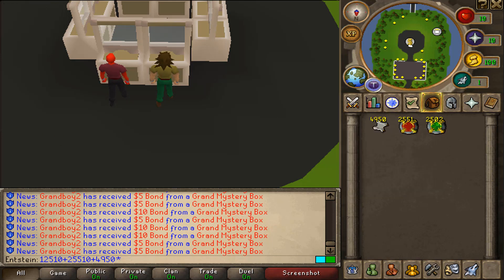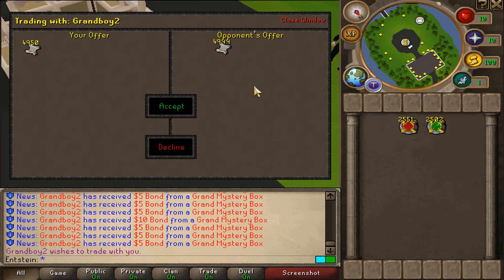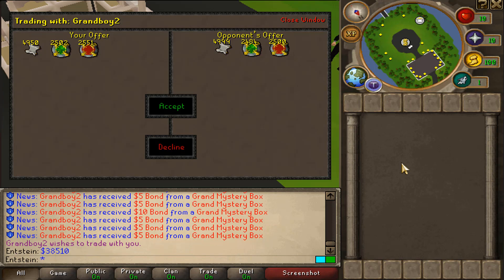Let me calculate that — $25,510. Fun fact: you can't even get the prismatic tornado rank even if you open one million grand mystery boxes, you can't get the prismatic one-dollar scrolls. Oh, he got more one-dollar scrolls! Let's go! We managed to get $38,510 total with the bonds and scrolls — and we managed to beat ZipSic! Finally, we beat ZipSic!